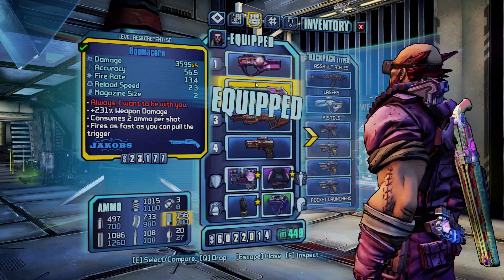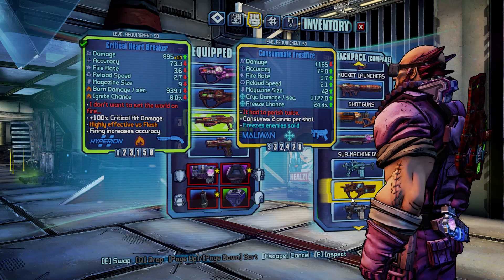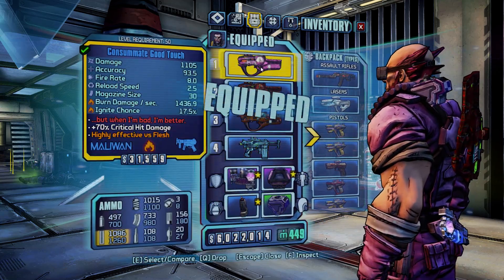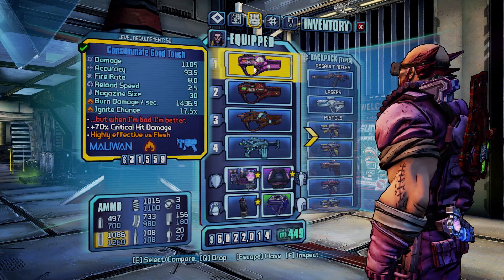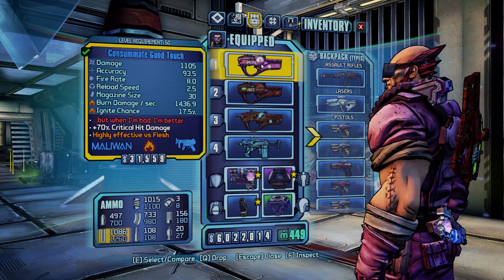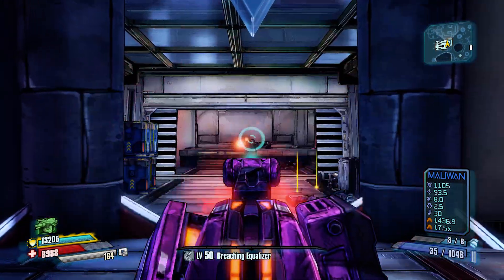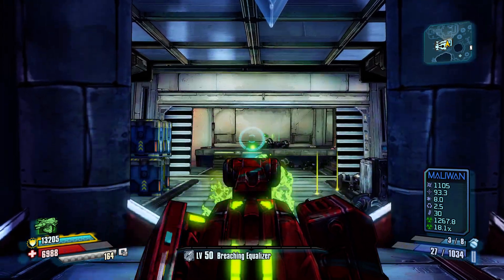Next up are the SMGs. The Good Touch and Bad Touch are both back, seemingly the same as Borderlands 2. One's fire, one's corrosive, and both heal you. Both are nice weapons, so if you were a fan of those, it looks like they are back.